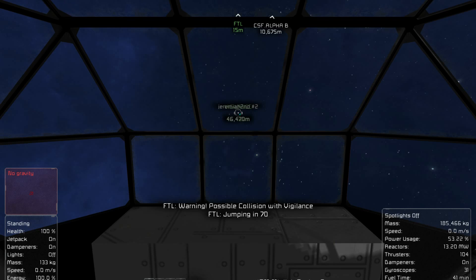So what I'm about to do is a very precise jump. You see how it's warning me that I'm possibly going to collide with Vigilance, which is another ship. So when I actually do the jump, I should appear within a few meters of the nose. This will be kind of scary and quite the view, so you all just want to sit back and enjoy.